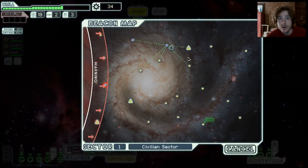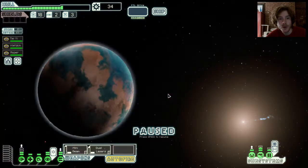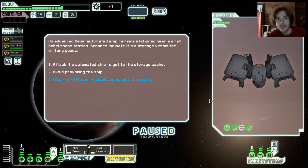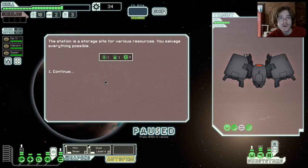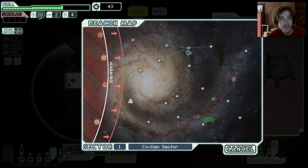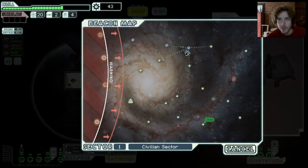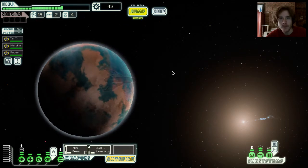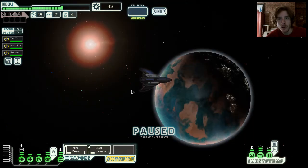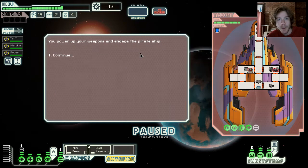Going to empty systems kind of sucks — every time you warp from system to system, every time you go to a system it takes one fuel. I have 20, so I'm doing okay recouping it. It sucks to jump into a system sometimes when there's nothing there. No ship was showing up on my long-range sensors but there was something here. More pirates!